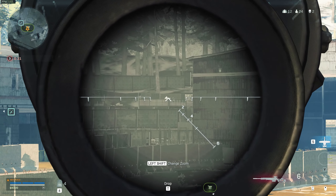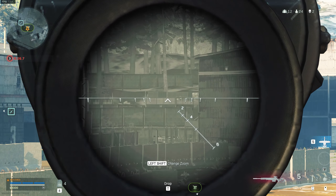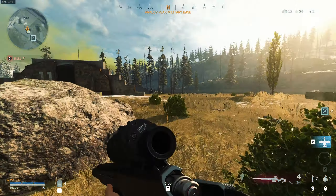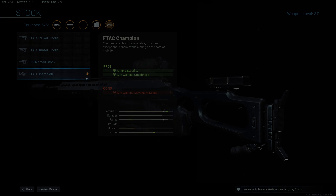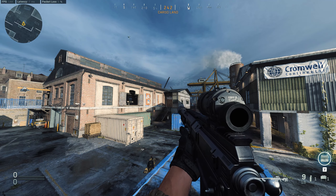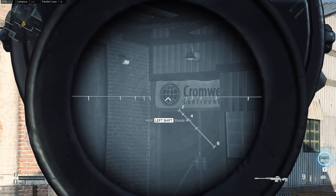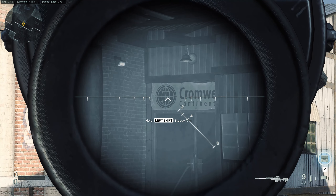In my previous video about the HDR, I told you everything you need to know about the sights and scopes in Warzone — make sure to watch that after this video. You can reduce your weapon sway to a minimum by using the right stock. This means using the Syngard Arms Marksman for the AX and the FTAC Champion for the HDR. The latter also improves your aim walk steadiness, while the Syngard Arms Marksman doesn't. The main reason why they reduce weapon sway is because of the positive effect on aiming stability, meaning the speed of the sway slows down and the radius of the sway is reduced as well.